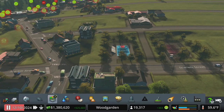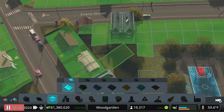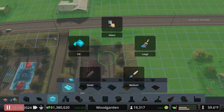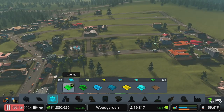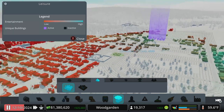We'll move those in together and then let's de-zone immediately around the park - I don't want a tiny little house there. We don't need that. That will raise up the land value around here just a little bit, make it a little bit more appealing.